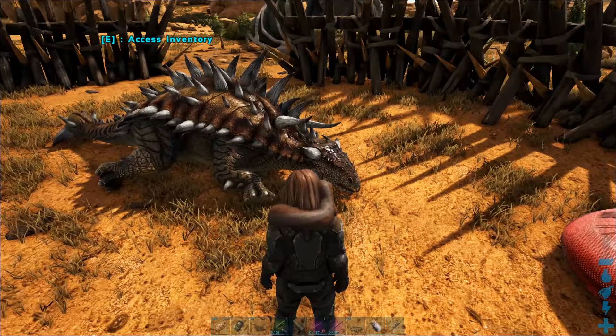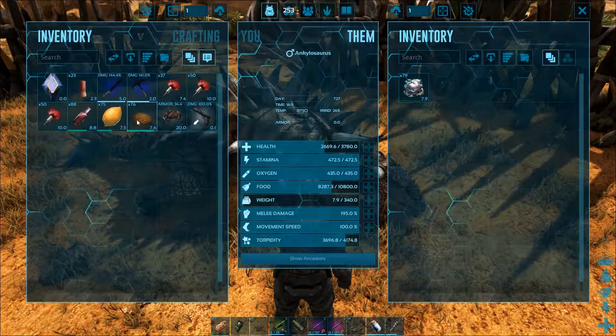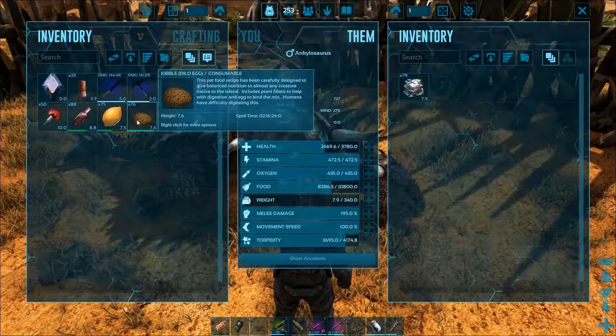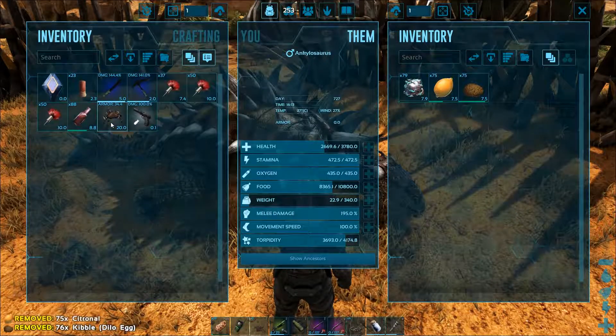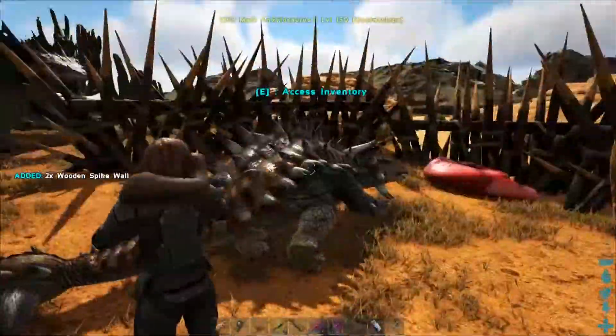When the food level drops low enough, you can feed him with the taming food. Ankylosaurus is a herbivore, so you can use berries or vegetables. The best choice, however, would be the Dilo Kibble.